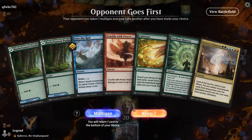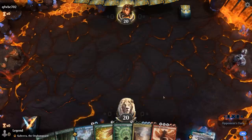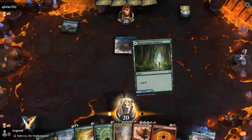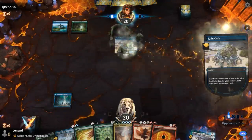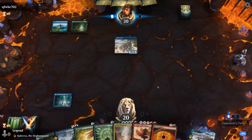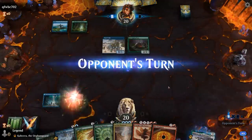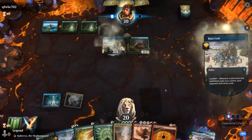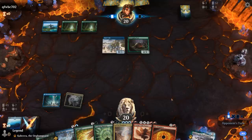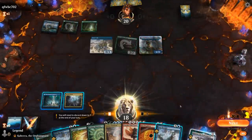We're on the draw with a keepable hand — just need land 3 for Cultivate and then we're off to the races, with plenty of ramp for Crackle and Ultimatum. Opponent has a Ruin Crab — the mill matchup is not great. We can cast turn two Prophecy. They're Blue-Green, so maybe a Landfall mill deck with a Scavenging Ooze. Let's play the Triome — that way we're guaranteed to cast Cultivate at least. Midnight Clock is a great answer for mill decks. At least Ooze won't find any creatures in our deck.